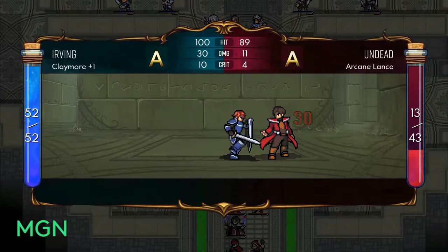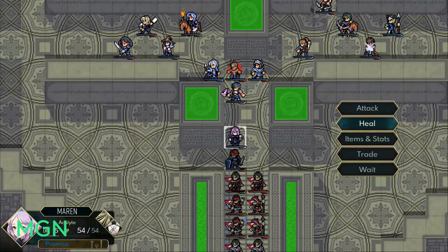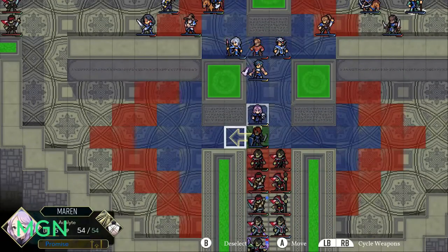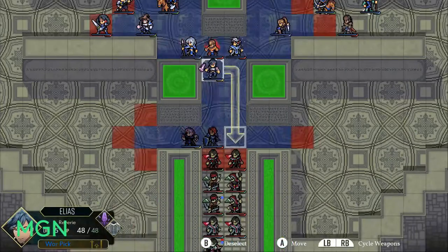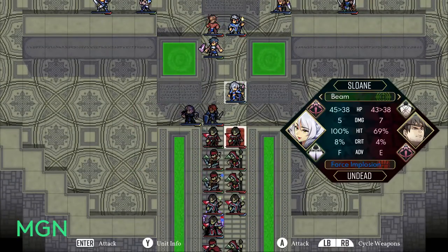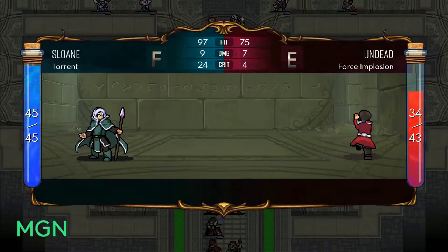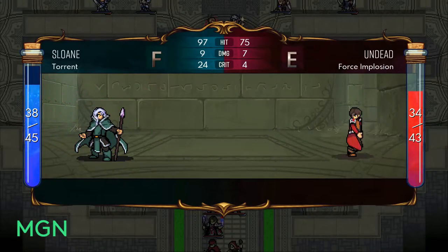Hi, this is Luke from MGM and today we're going to look at the second class overview for the classes available in Dark Deity. Part 2, we're going to cover Ranger. Classes in Dark Deity are split up into six different trees with Ranger, Warrior, Cleric and Mage available during the first mission, and then Rogue and Adept coming shortly thereafter.